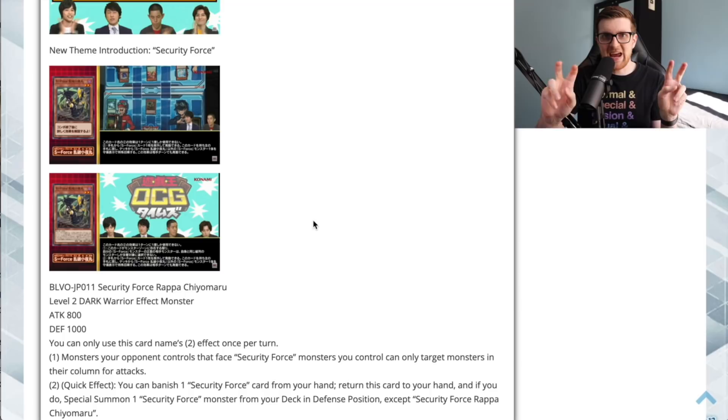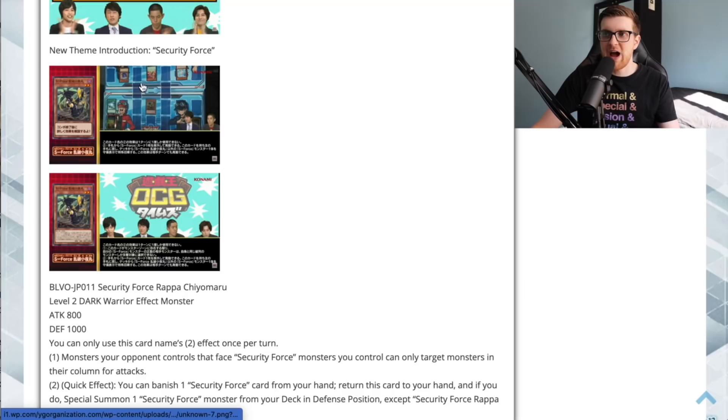Security Force actually implements a new mechanic where it deals with cards that are directly across from a card sharing a column with it. You can see this in the livestream where they debuted these cards — here's a Security Force card and here's an opponent's card. There are going to be a lot of effects based on column placement, requiring the Security Force to be directly across from an opponent's monster, or you can place it in the extra monster zone to force them to use those zones.